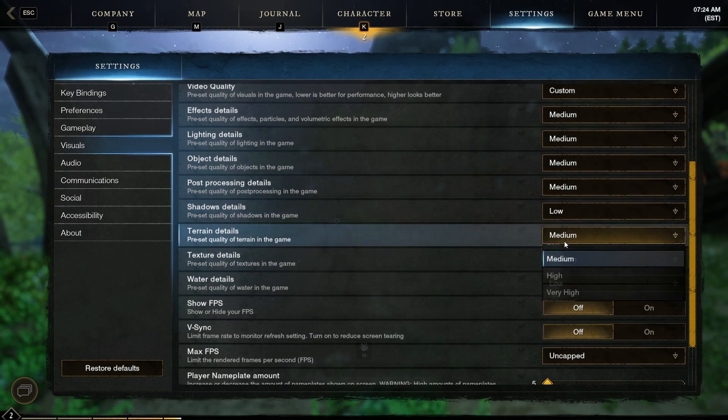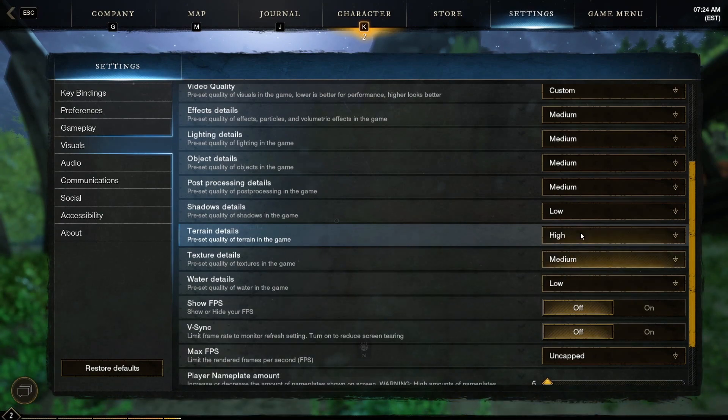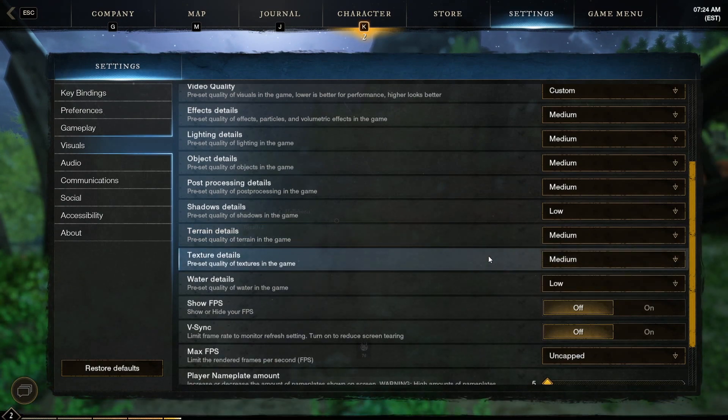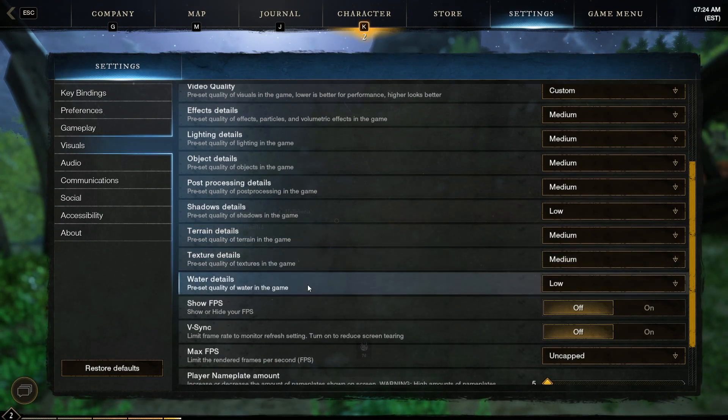Terrain details — if you have them on high, there's actually a lot of terrain. So this might actually be beneficial even if you don't have that low of an end PC to turn this down to medium, just so that you're able to see more. For water quality, I just put this on low because I don't really care about the quality of the water. I'd rather have better object details than the water, because at the end of the day, water is just water.